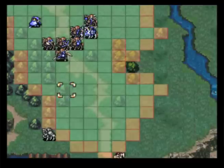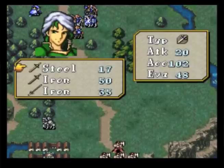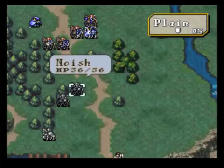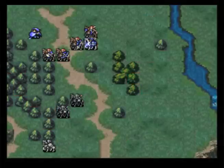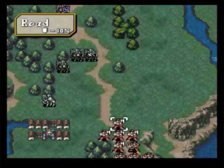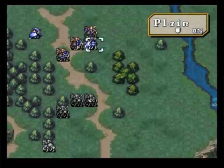Our priority right now is to begin placing our units that would be the most effective against the axe fighters. Good choices are someone like Alec, Noish - Lex wouldn't be a bad choice with his high defense. I'm positioning my characters so it forces the enemy to fight on the road, which gives them a 10% decrease in evasion, giving us a better chance of hitting them and not being hit. So try to place your characters on the trees or the plain so the enemy is forced to fight on the road.